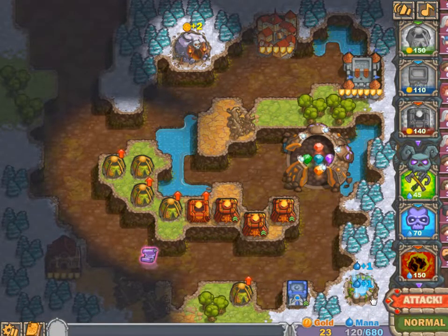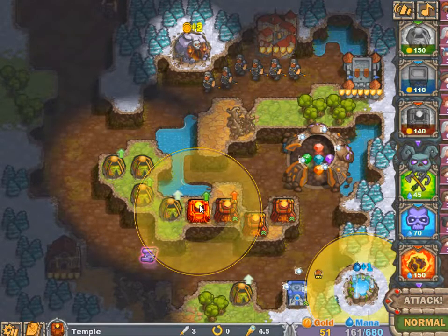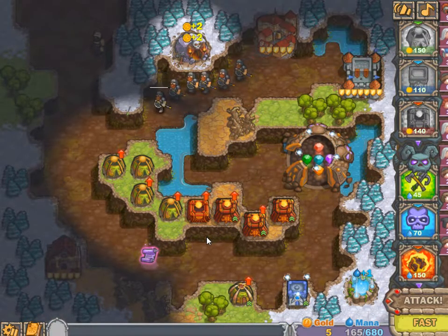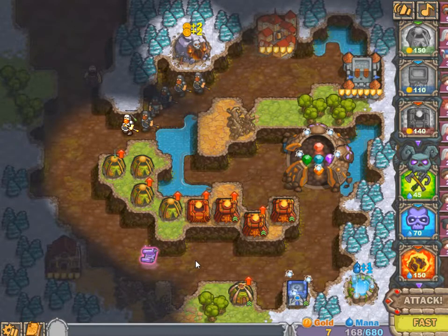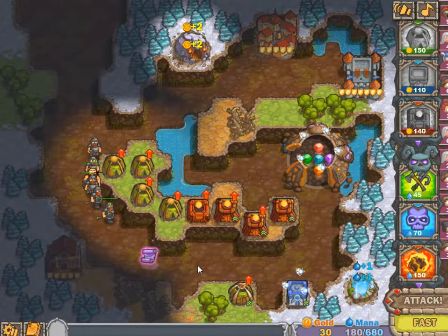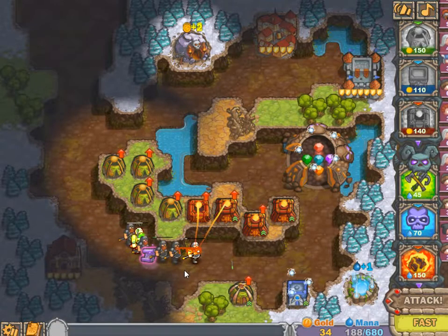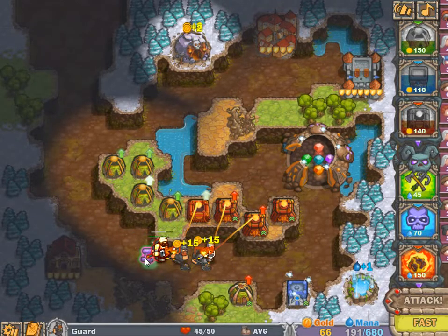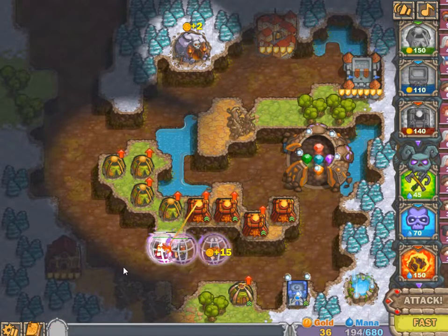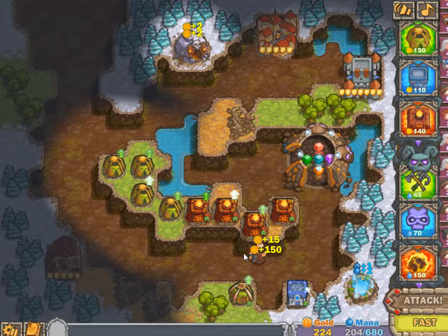The crypt, the crypt, the den. Things are going pretty good so I'm going to upgrade the level ones first. Nobody's dying because of that ridiculous tavern. There we go — frozen and killed. I can still throw a meteor if needed, but I think I'm alright.